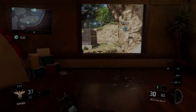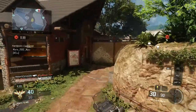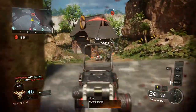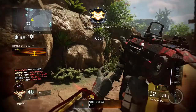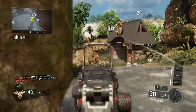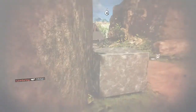Hey, what is going on guys, it is Shards here bringing you a brand new Black Ops 2 video. In this video I'm going to give you guys some tips and tricks on how to get an easy nuclear — that's 30 kills without dying. In this game I went exactly 30, the last kill was a last-second kill and you'll see it at the end, it's pretty clutch.